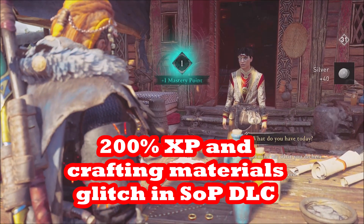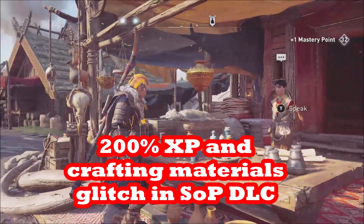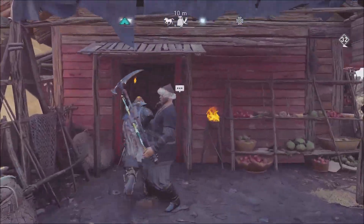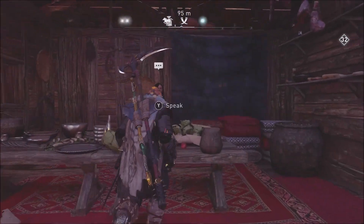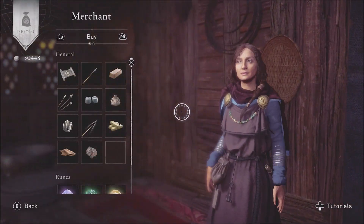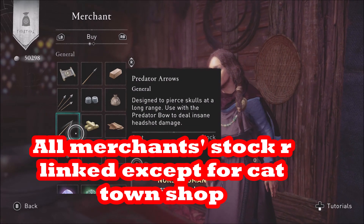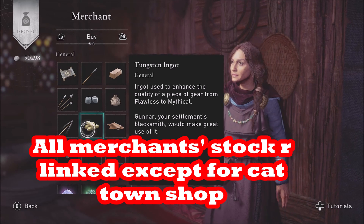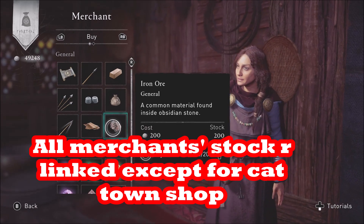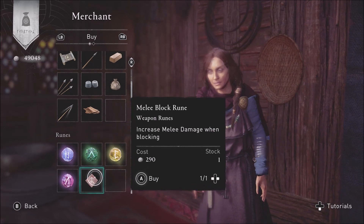In this video we're going to tell you about a shop glitch for the merchant in the Siege of Paris DLC for Assassin's Creed Valhalla, which launched on August 12th. The shop glitch will allow you to upgrade your gear as much as twice as fast, allowing you to buy titanium and tungsten in twice the quantities, along with other normal merchant items such as the XP boost from the Scrolls of Knowledge.